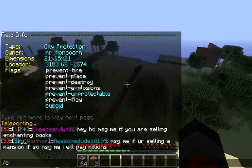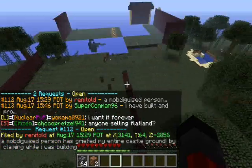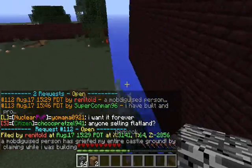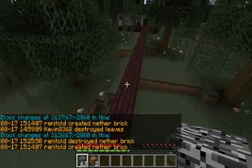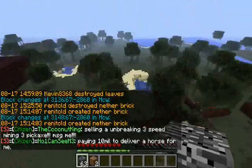Hello everyone and welcome back to another episode of HC Servers, doing stuff with Fwip. I'm here on request 1112, submitted by Renatold, who says a mob disguise person has griefed my entire castle ground by claiming it while I was building. This is a bit more difficult than anything else, just to figure out what he's talking about - how big is his castle ground?